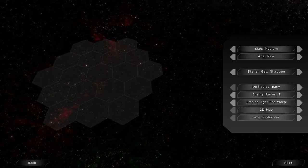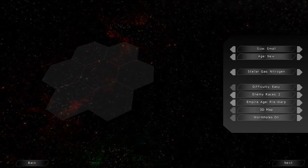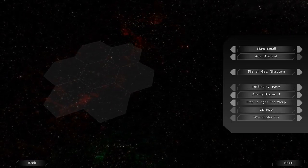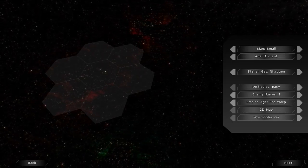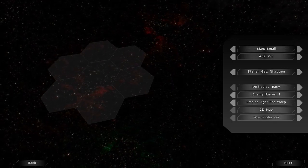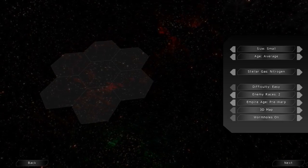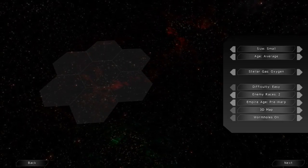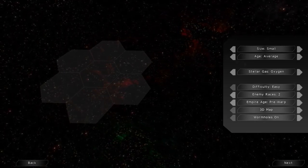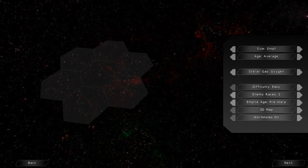Normally I play on medium maps, but for the purposes of this Let's Try, I'm going to do a small map. For age, you can have new, average, old, or even ancient galaxies — I'm going to go with average. I'm going to go with oxygen as the gas; I don't know what difference that makes, but I know that I breathe oxygen, so I'm going to choose that.